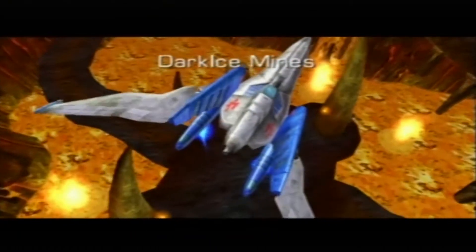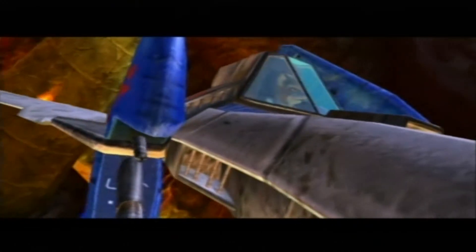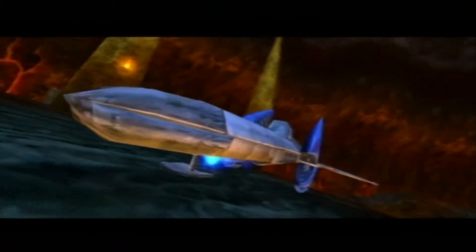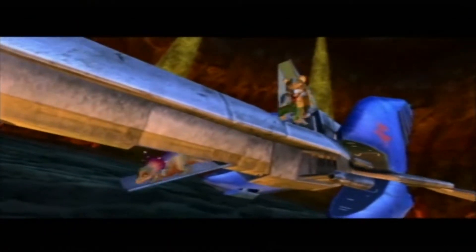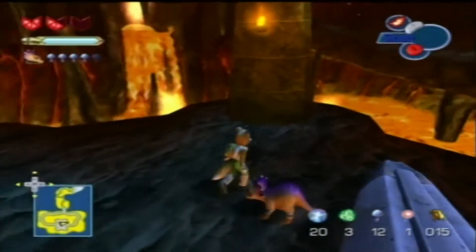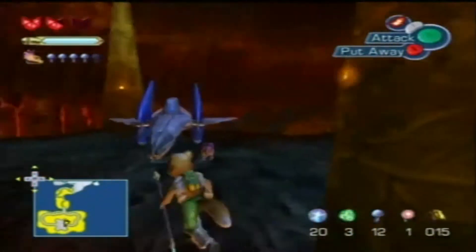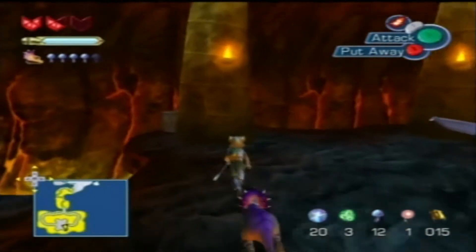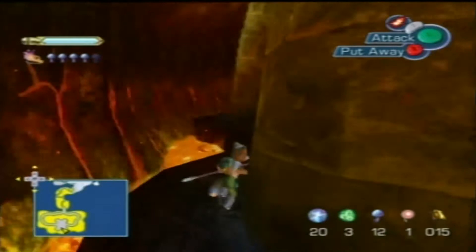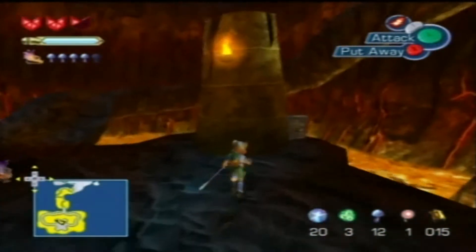Welcome to Dark Ice Mines! Pretty with the lava and stuff — seriously, it is so foreboding with all the lava. Right away we are surrounded by lava, and this is where it starts to get a little bit interesting. The music is so creepy, and we are just in a really foreboding place. Lava — a volcano level is pretty foreboding in the first place.